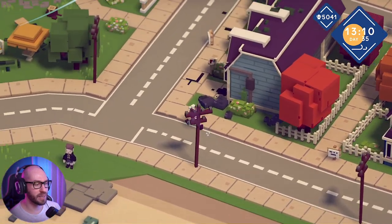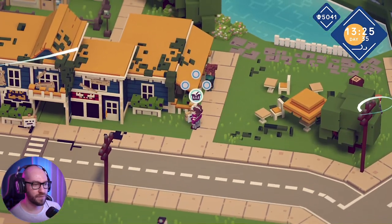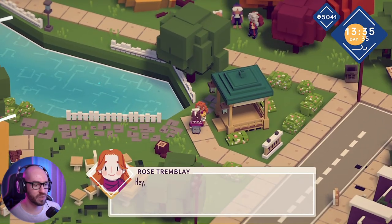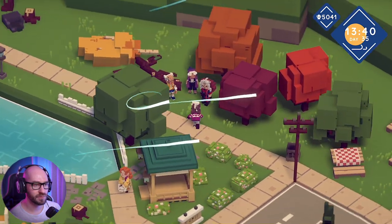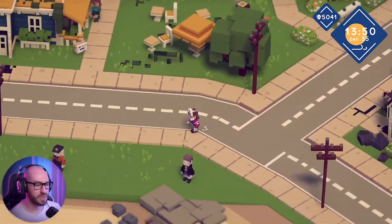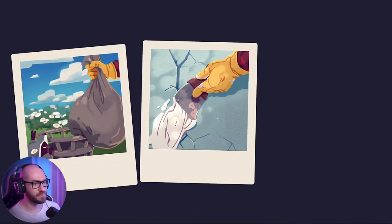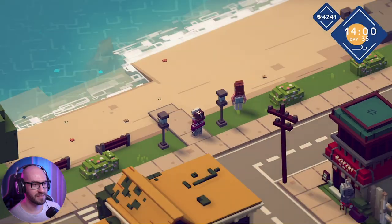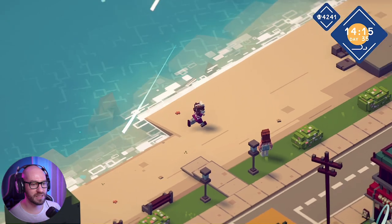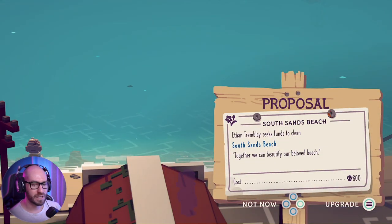But first, let me make my way over here for a second, because we do have to do something about this area. We did manage to fix up the lake here, it's all looking great. What if I fix this one up? 3,000 - Jesus, that's really expensive. I see there's a mission here but I'm not sure what it's about. Well, you know what? Let me focus on cleaning up the beaches. I really want to see these beaches cleaned up. This one is 800, so let me just spend on fixing it up. There we go, much much better now. Love it.